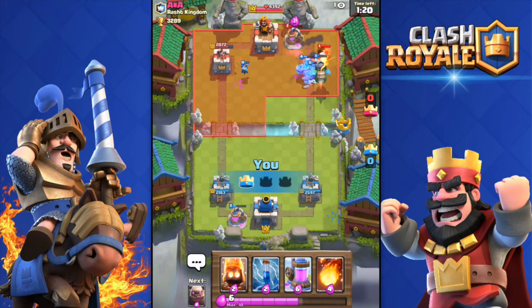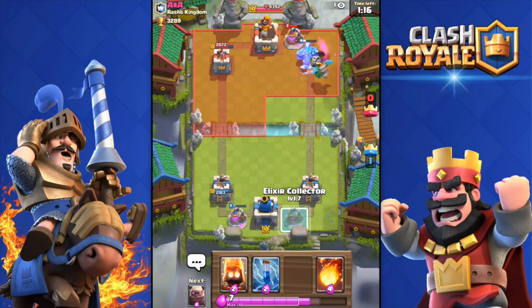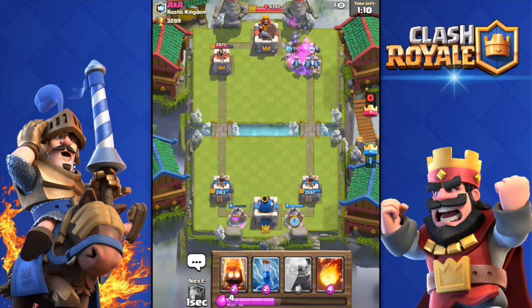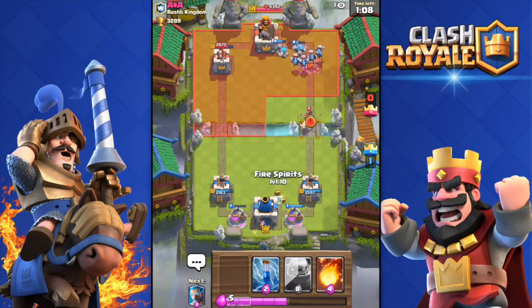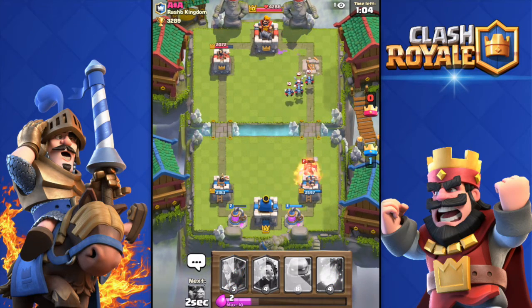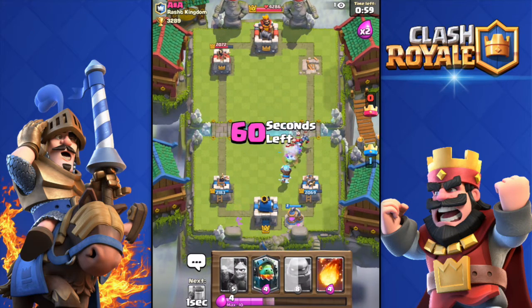The inferno dragon has locked on the tower — got the tower! I love this deck because once the inferno dragon locks on the tower, your opponent is done. Zap spell and fire spirits on his hog rider. At this point I'm just defending and building up a push.